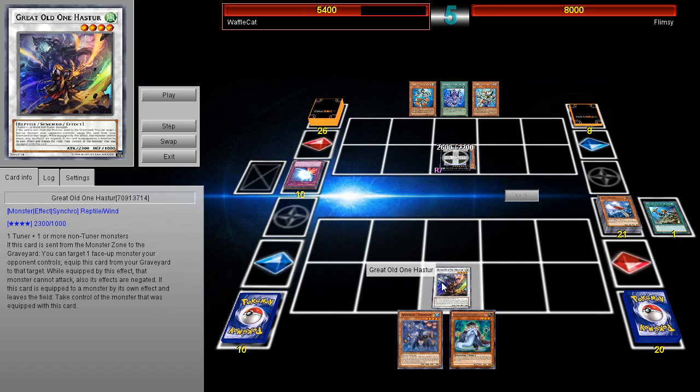I've never seen it. So anyways, it is a generic level 4 synchro monster and has the effect of: if this card is sent from the monster zone to the graveyard, you can target one face-up monster your opponent controls. Equip this card from your graveyard to that target. While equipped by this effect, that monster can't attack. Also, its effects are negated.